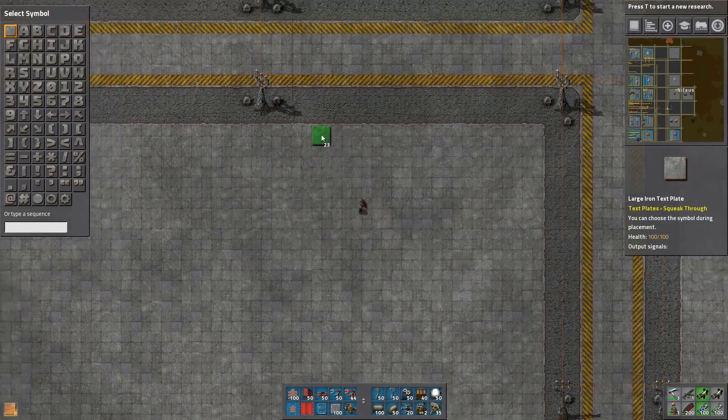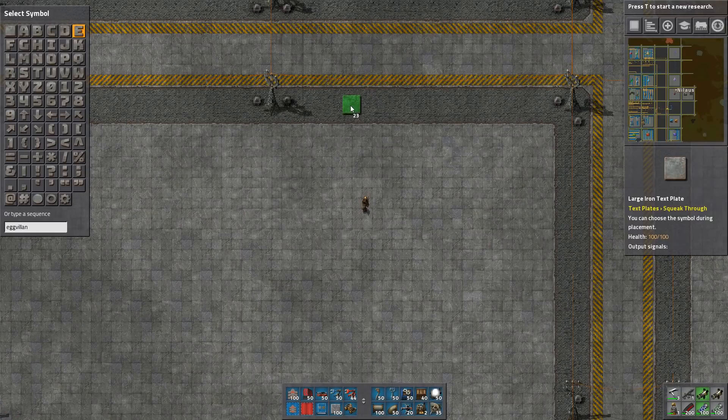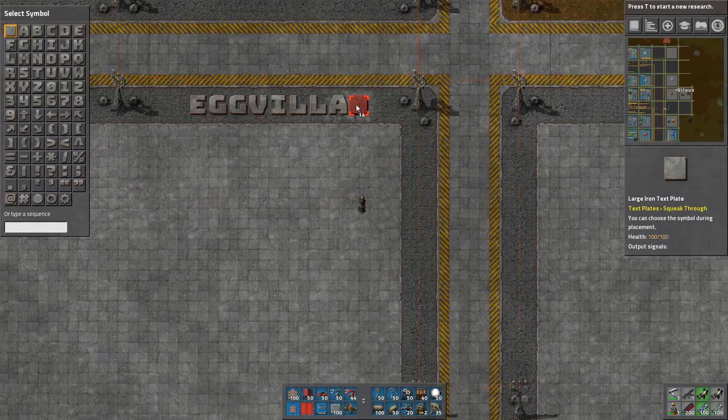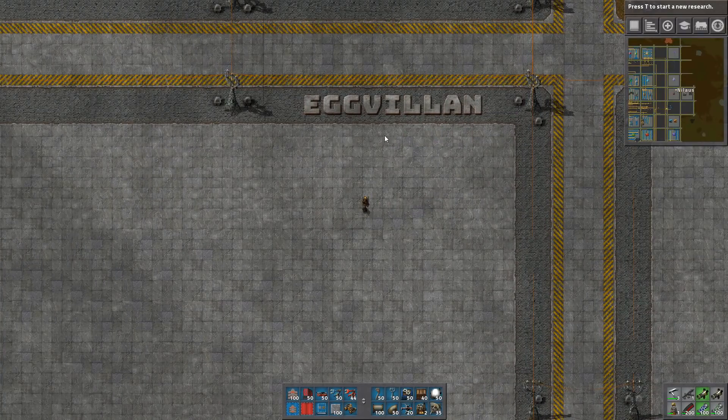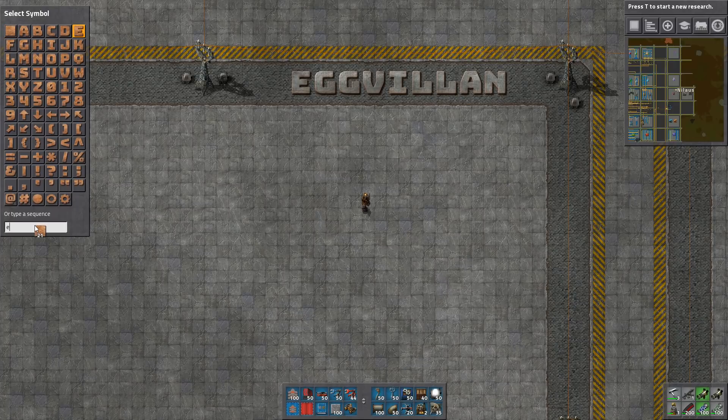Let's start with who is sponsoring this. This is Egg Villain - it is spelled in a bit of a strange way. There we go. One, two, three, four, five, six. Thank you, awesome. That's actually kind of in the middle.